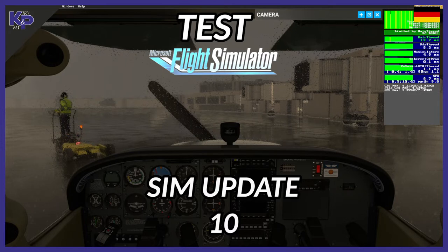Hello and welcome to another quick video — a quick test because I finally got Sim Update 10 installed. I wasn't using it during the beta phase, but yes, it's version 127.21. This was actually the first time that updating the simulator was really relatively quick — it only took about two and a half to three hours to get the download done and installation complete.